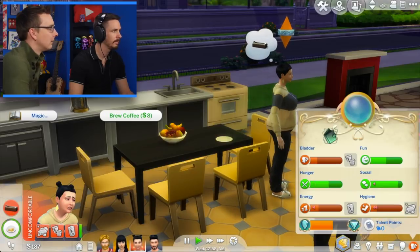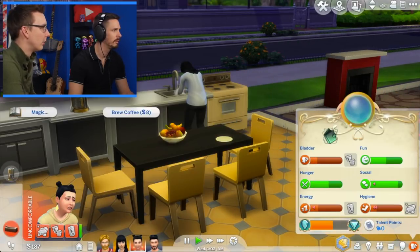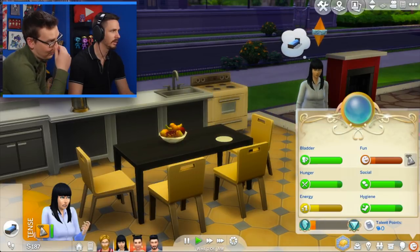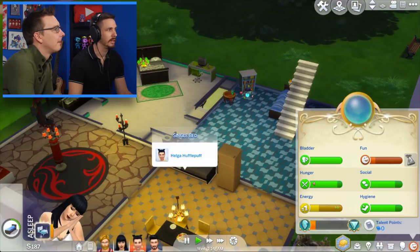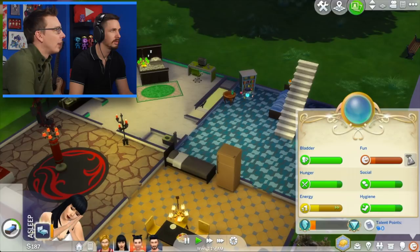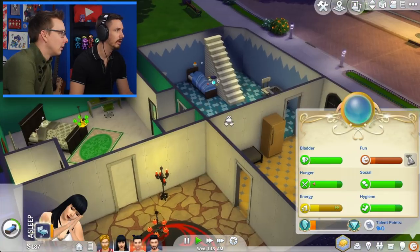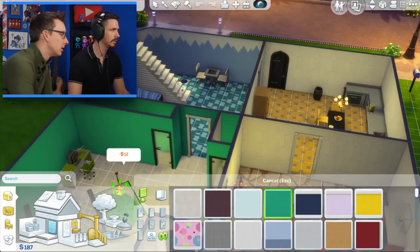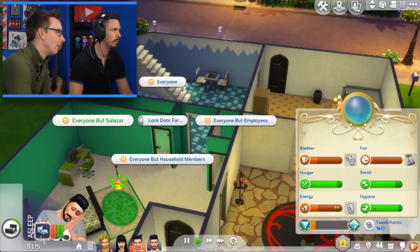Brew coffee — should we try brewing coffee? What was the magic that you could do to it? Repair — it's not really broken. So that seems like it's only setting ourselves up for failure — light it on fire! We know what happens when Helga tries to repair things. So right now technically anybody could get down there, right? Oh you're right, we didn't lock the door! Oh gosh, that was close. We've got to repaint this room again now. Shift-Kazam — done! Locked door for everyone but Salazar. Excellent, I think we got it.